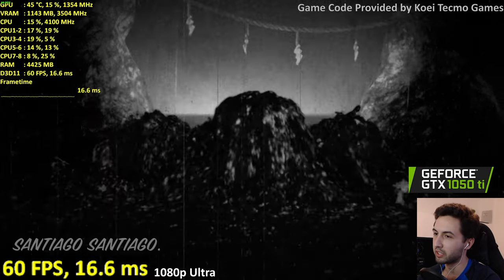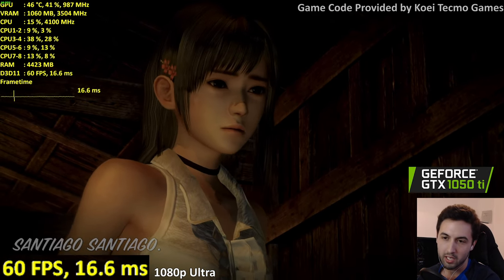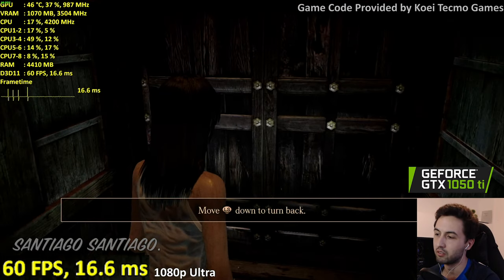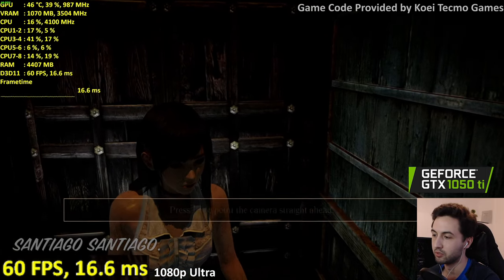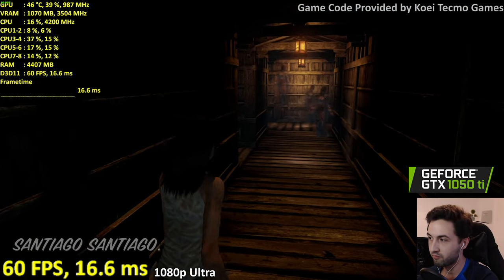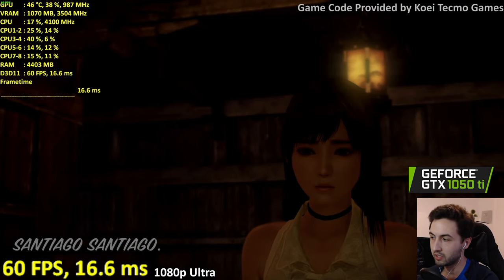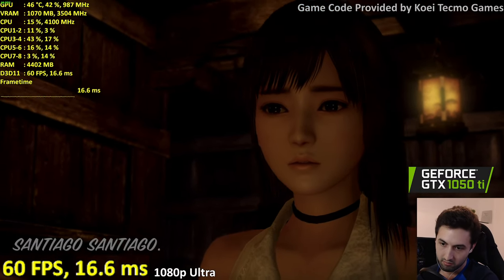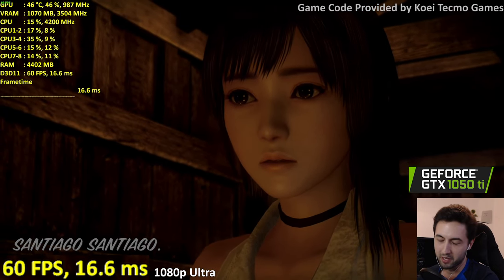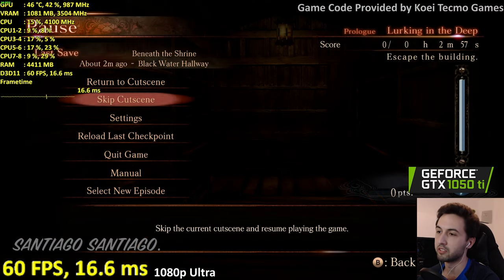It's been a while since I played a Japanese horror game. It's a Wii U game, so it really should be played with a gamepad. Move down to turn back — there's going to be a ghost. The classic Japanese horror black-and-white flashbacks — the absolute best. Can I skip this? Oh thank god, you can skip cutscenes.